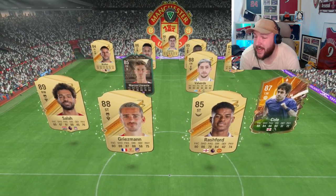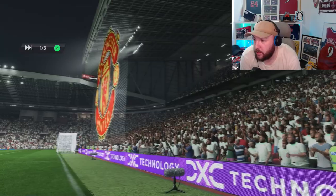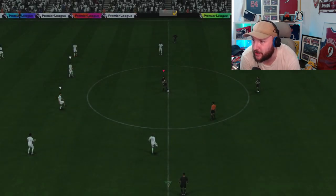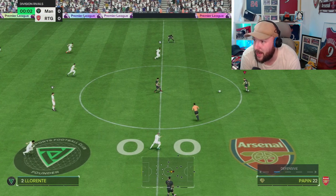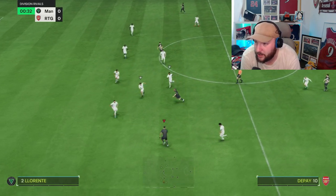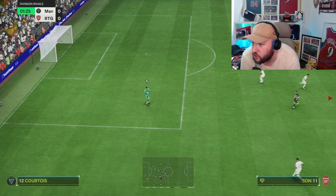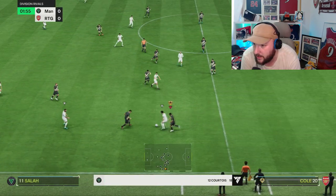Into our second game — so far so good from Papin, three goals: a couple of good first-time shots outside the box and one lovely tap in. We're playing against two people I've spotted in Rivals, which is frustrating. One thing I really like about the card is you don't really notice the pace because of how quick he is on the left-stick dribble — he gives you so many opportunities for a pass or a shot and creates a lot of space.